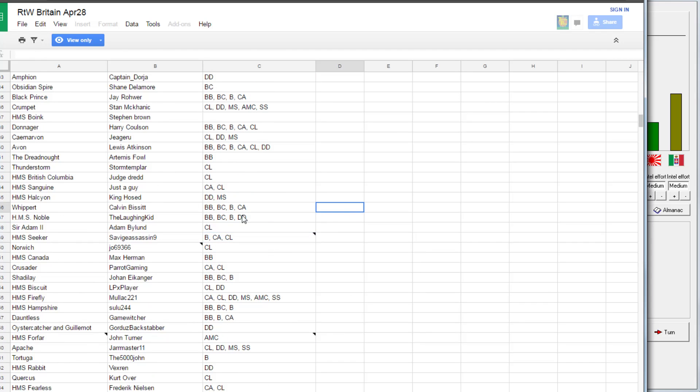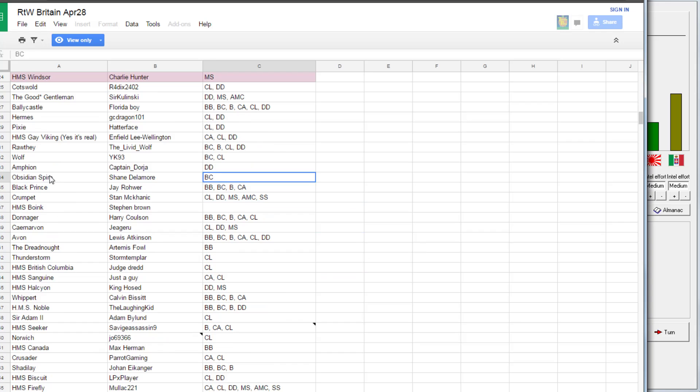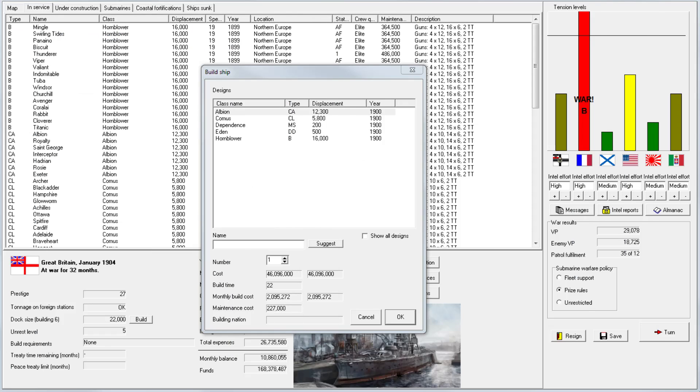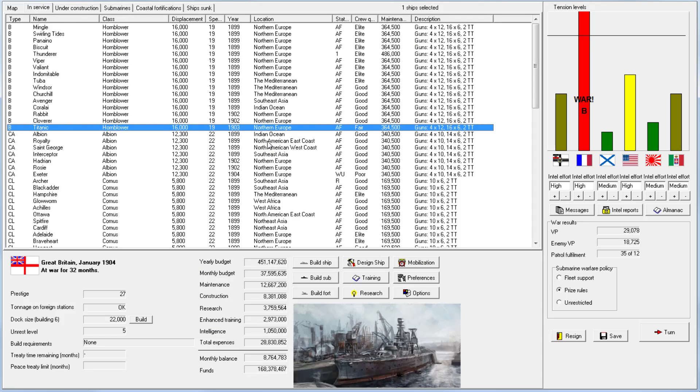Somebody at the very bottom of the list didn't care what ship they get. Shane Delamore probably has the lowest-ranking BC-only request — you might want to redo it and say BC but also a CL, because I'm not even sure if you'll get a CL. I'll put a link to the list in the video description and also pin it as a comment. I'll rename this ship off-camera — it'll be the Europa for now, and I'll grab the next name from the list.